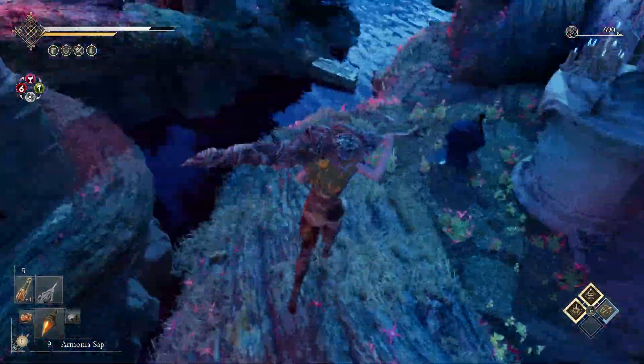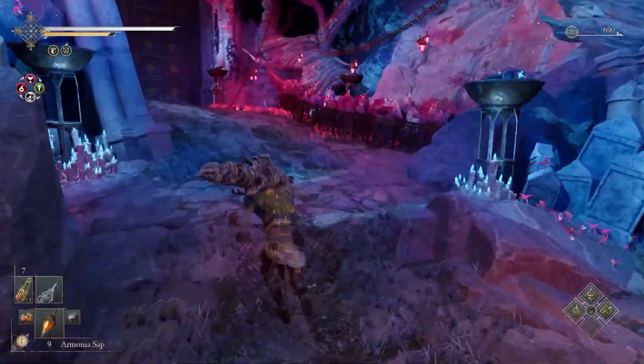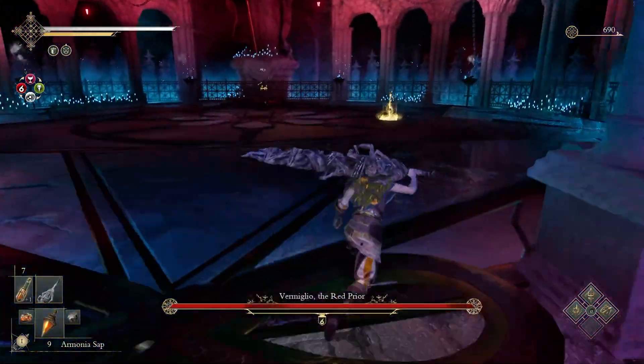Continue towards the right, keep going, and you'll be at the checkpoint before the next boss. If you open the doors, you'll be at Vermiglio, the Red Prior.